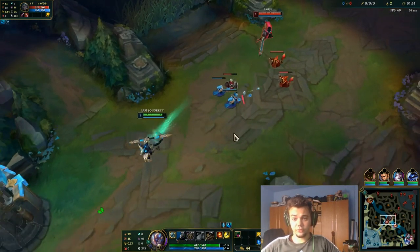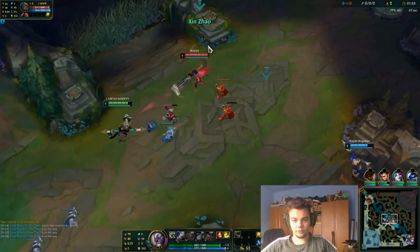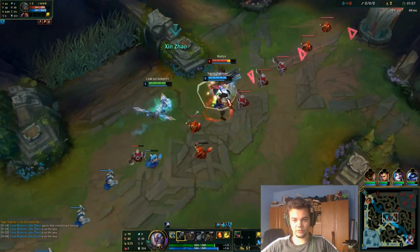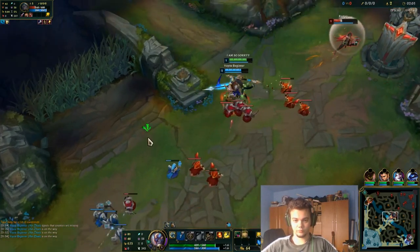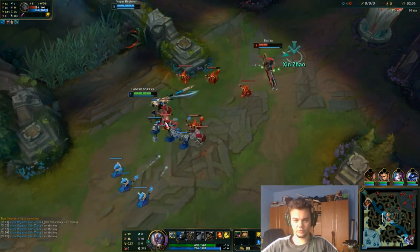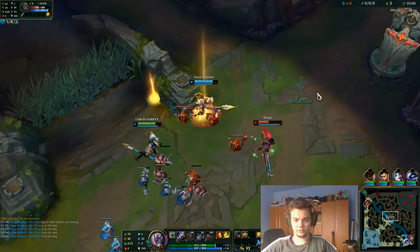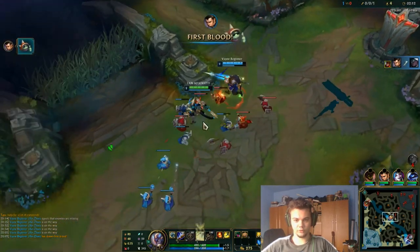She gets me in aggro, it's fine. Now for items again, I recommend... Let's get her Flash off. She used Flash and Barrier. Now it's level 2 — that's a free kill for me. I got the kill! I don't even need to Flash on that one.